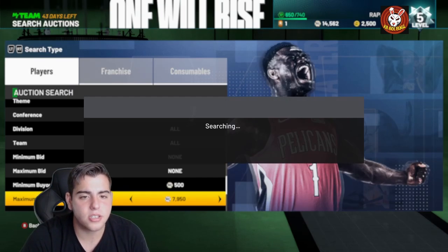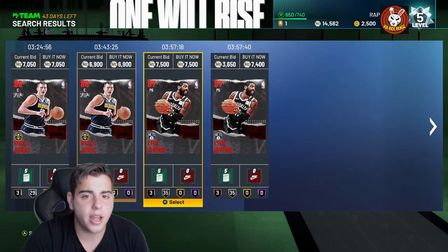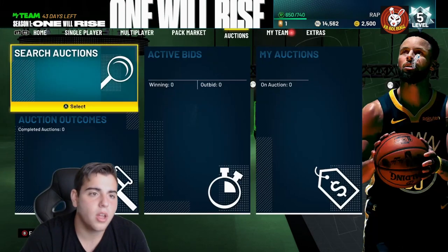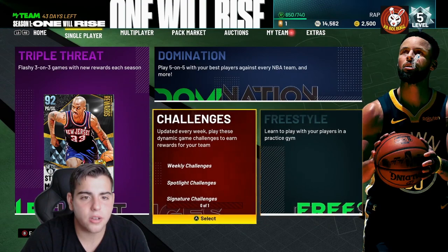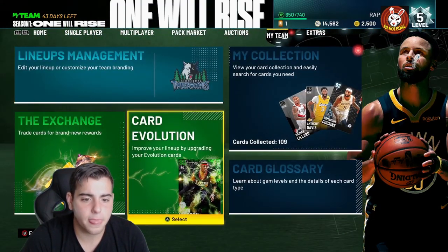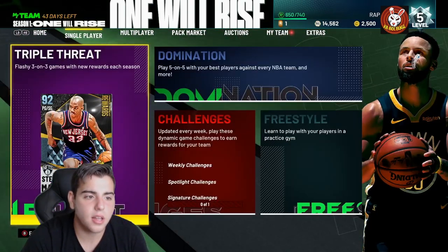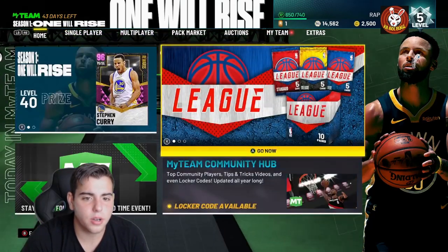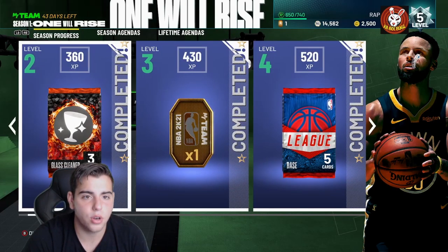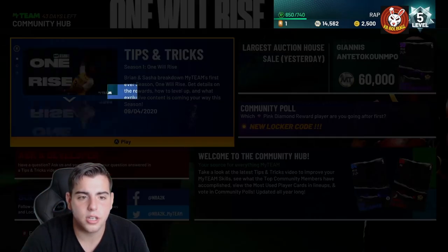You just constantly snipe on this filter, new stuff pops up — it's going to be pretty easy to make MT this year. Now, how do you get to the auction house? If you hop into MyTeam, I'm pretty sure you've got to go to collector level. Let's see where that is — MyTeam Unlimited, no; Single Player, no; Collector Level... I don't know exactly where it is, but I'm pretty sure you just need 30 cards to unlock the auction.